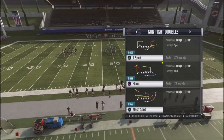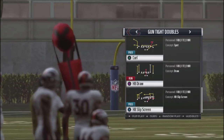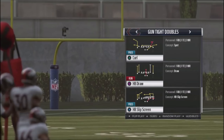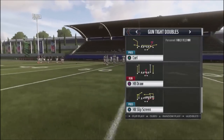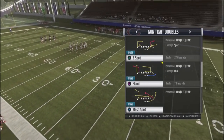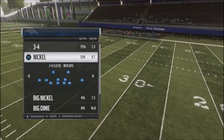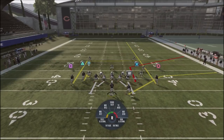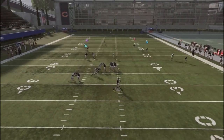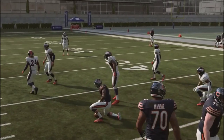Flood is going to be one of our hot audibles, and the base play we're calling is Z-Spot. You can also use a halfback draw or a slip screen as another audible to keep your opponent honest. The halfback draw is great if he's running a lot of zone coverages. Our primary read is Gabriel on the streak, then we look at Burton, Cohen, and Miller going over the middle.